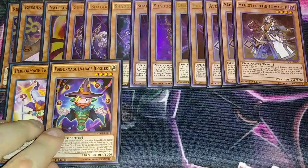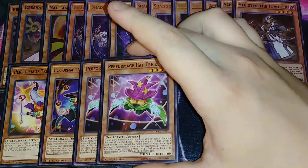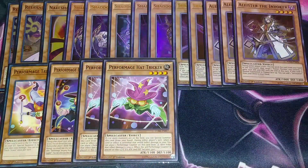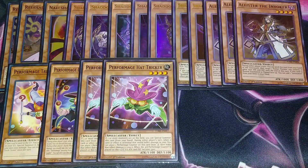One copy of Damage Juggler — you can banish it from your graveyard to add a Performage monster from your deck to your hand, which is super helpful. I usually just use it for the banish-to-add effect. Then I play two copies of Performage Hat Tricker — if you control two or more monsters on your side of the field, you can special summon Hat Tricker directly from your hand. It's great for getting additional materials on the field for link plays, like going into Aleister the Invoker of Madness or Cross Sheep.